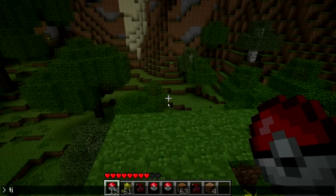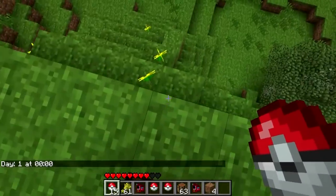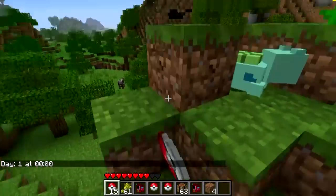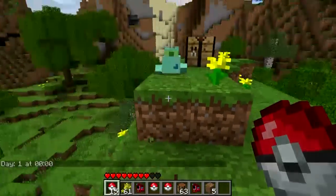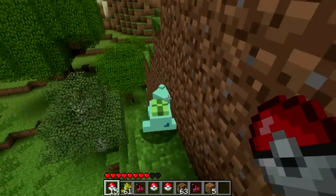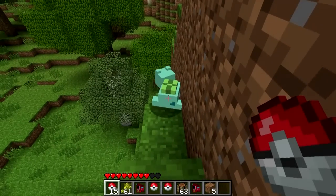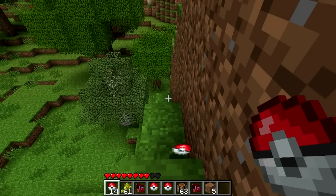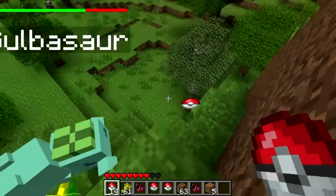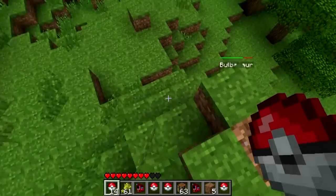It's nearly night - time to set it to day. There he is. I think it's Squirtle - I'm never sure, I haven't played Pokemon in a long time. Here he is and we're going to capture him. He was quite hard to find and was the only one I found, so they're pretty rare. That was quick - oh, Bulbasaur. Sorry, not Squirtle. I'm sorry, any of you Pokemon fans. Don't go rage.